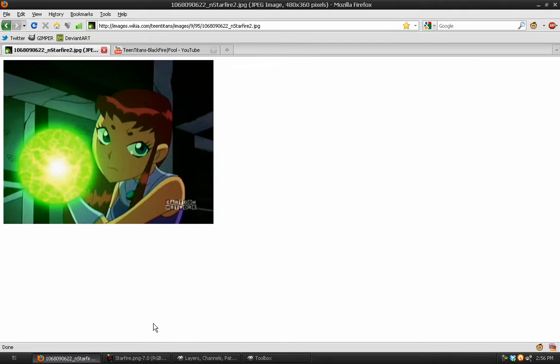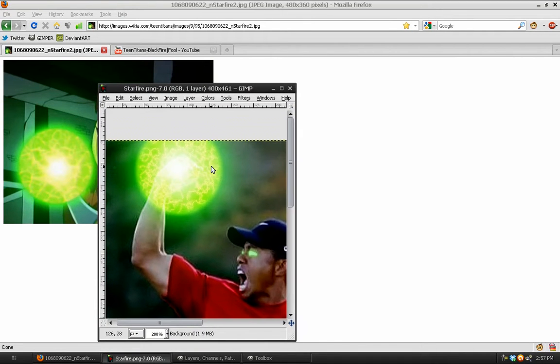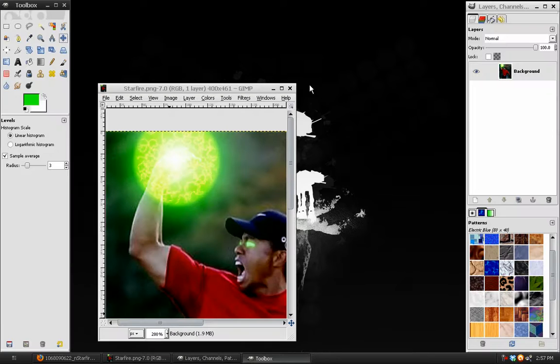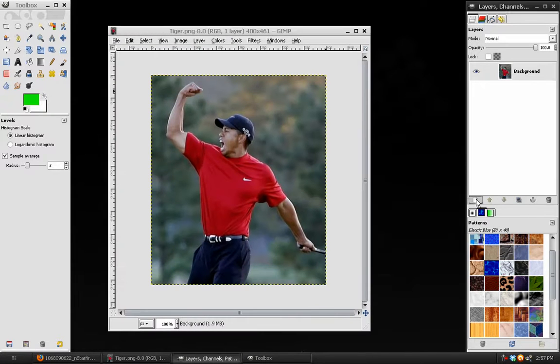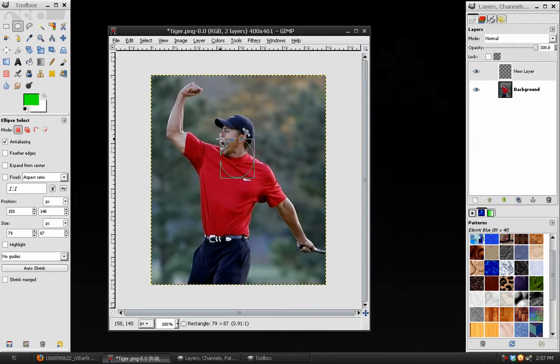So let's go ahead and get started. Here is the example image that I created, using the same image of Tiger Woods that I did for my last tutorial on Raven's powers. First thing to do is open up the base image, which is Tiger Woods. Create a new layer, make sure that it's transparent. Choose the ellipse tool and make a perfect circle in the middle, holding down Shift. You just want it to be slightly bigger than the person's hand or fist you'll be covering.